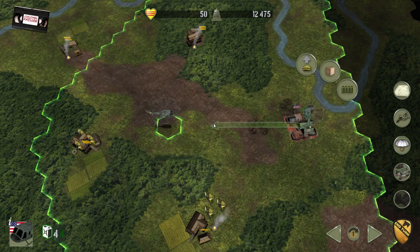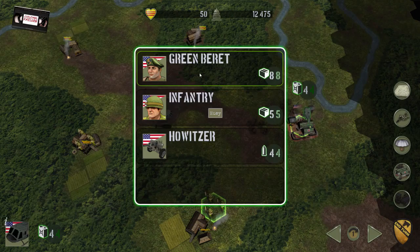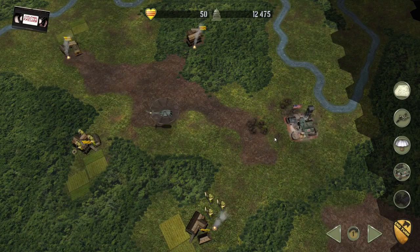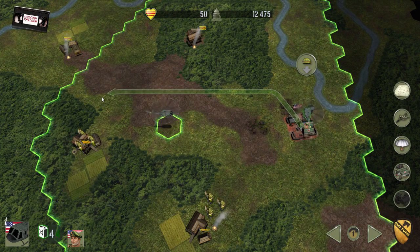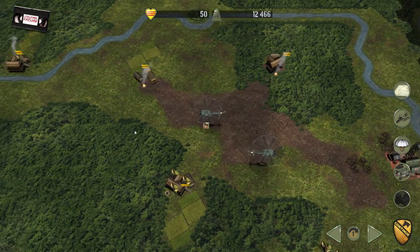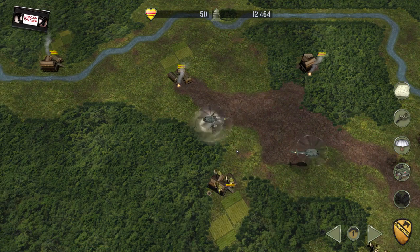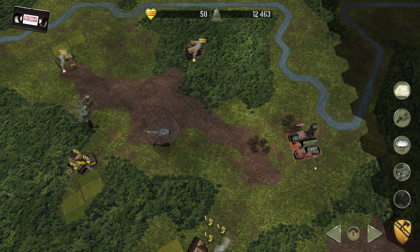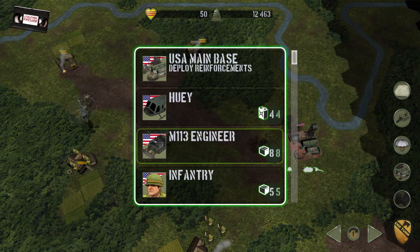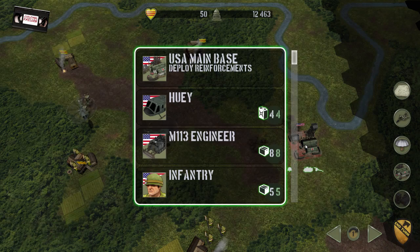My Green Berets here are absolutely hot stuff at scouting. They have a far greater sight line than any other unit that I've got, so I'm going to use them to scout further afield for now. They can also create local trained South Vietnamese forces who will fight on our behalf, but only when in a fire base.